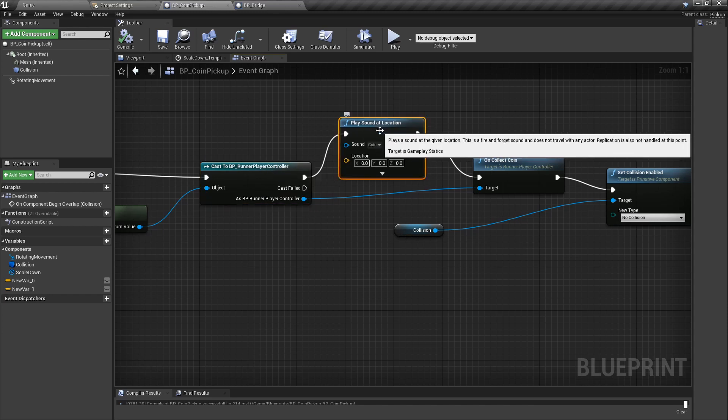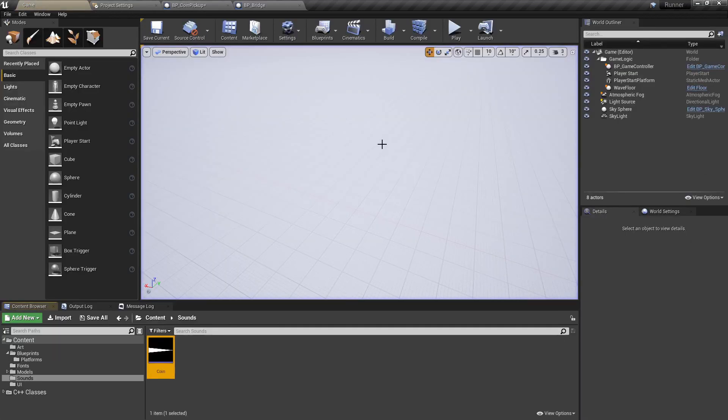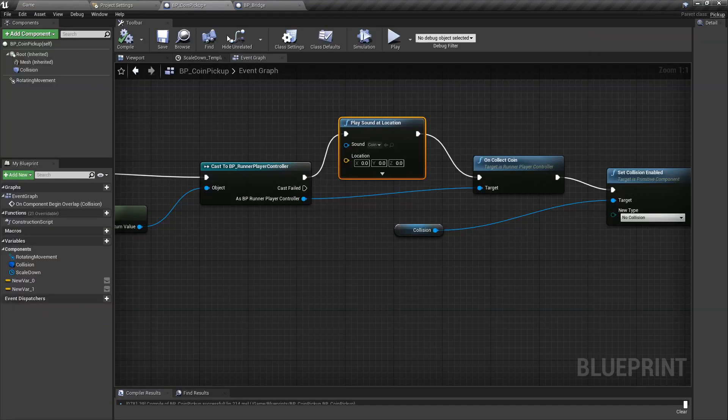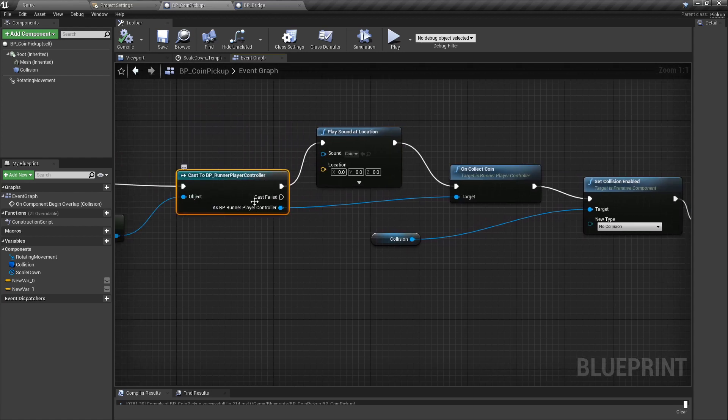After that I play a sound at location — you can use any type of sound. I also have a Blueprint Implementable Event called On Collect Coin, because this is the one I'm going to use for the UI. This is how I hook the coin with the UI through the Runner Player Controller.